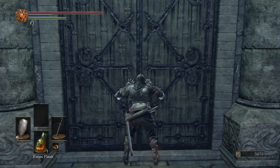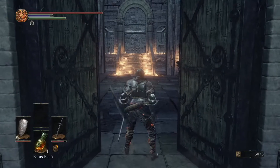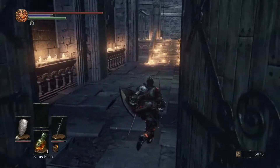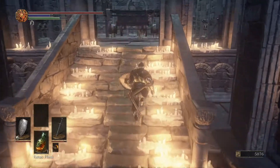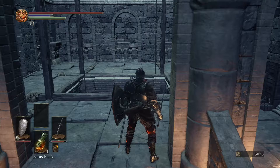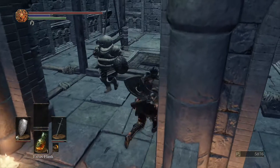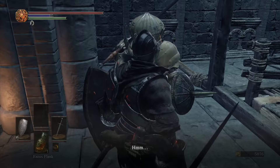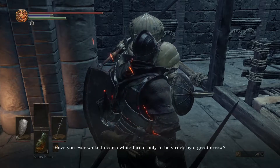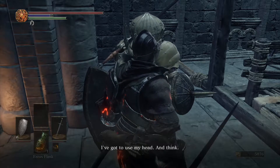We're going a little bit out of order — you're not really meant to come down here yet, but we're going to. Up will come Siegward of Catarina — he's a little bit funny. You just talk to him and he tells you he can't figure out how the elevators work. Just go through his dialogue.